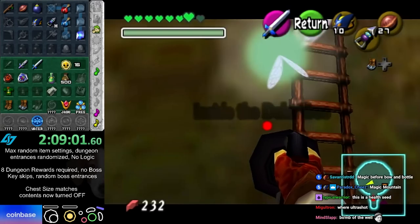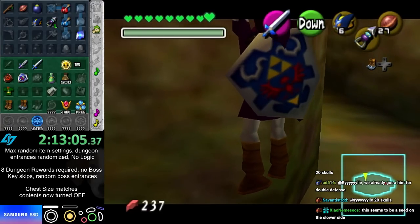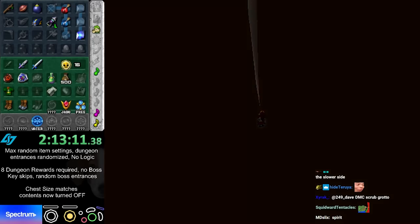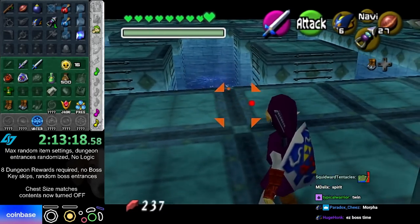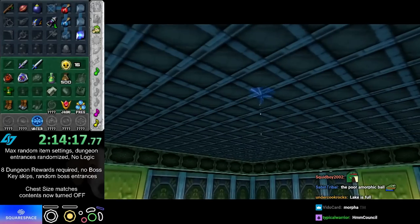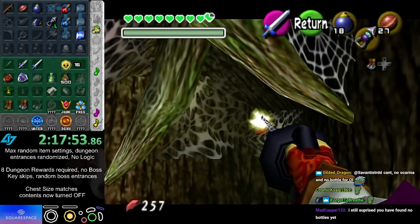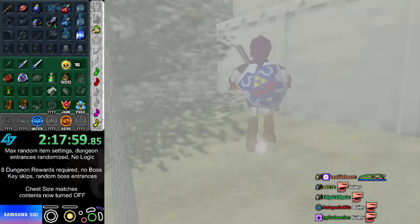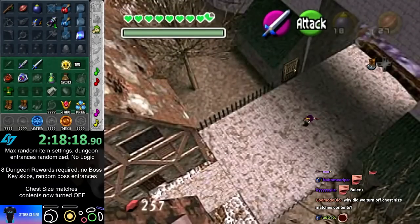Fires, Deku — wait, do I have fire arrows? I don't have both. What's gonna be the boss? Okay, I can do Morpha. If there's a boss I couldn't defeat I'd have to warp out. The boss of DC is Volvagia and I don't have the hammer, so I can't beat DC yet.